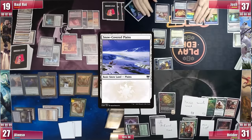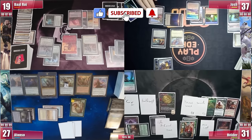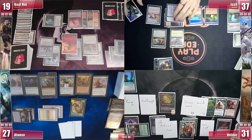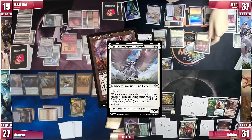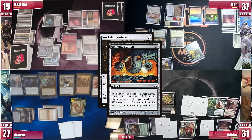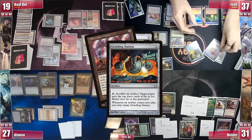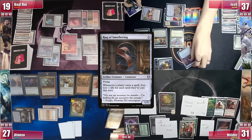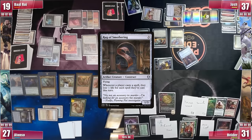Josh gets to his turn, plays his Snow-Covered Plains, and politics starts to flood the table. He's divided whether to go for it and make Baal crack the Ranger-Captain, or play conservatively and try to find answers for Tiam — which is almost impossible. He eventually casts a Workshop Assistant, triggering Teshar targeting Phyrexian Walker, which enters play first, triggering Grinding Station to untap. Josh responds by tapping it and sacrificing the Walker to mill himself 3 cards. He doesn't find much, so he taps out for a Rug of Smothering, triggering Teshar and targeting Phyrexian Walker and Sensor. Having both in play gives him more security in case Elder decides to go off, storming with Breach.